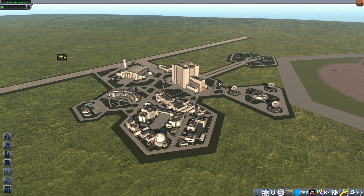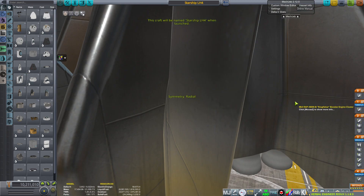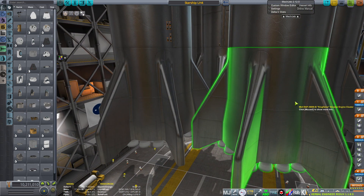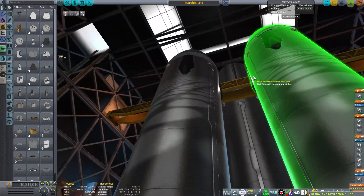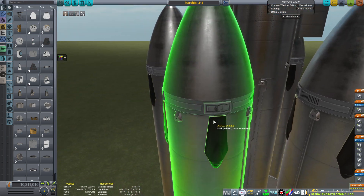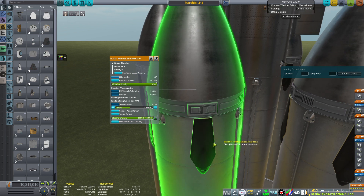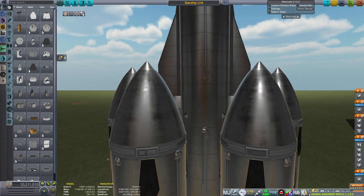Now that you have the coordinates, you go to - I will write the webpage I use in the video description. Now loading my Starship LH version... okay. Once you have the coordinates, you go here, put in your coordinates, save and close. That's it. I did this six times because I had six boosters with different coordinates.